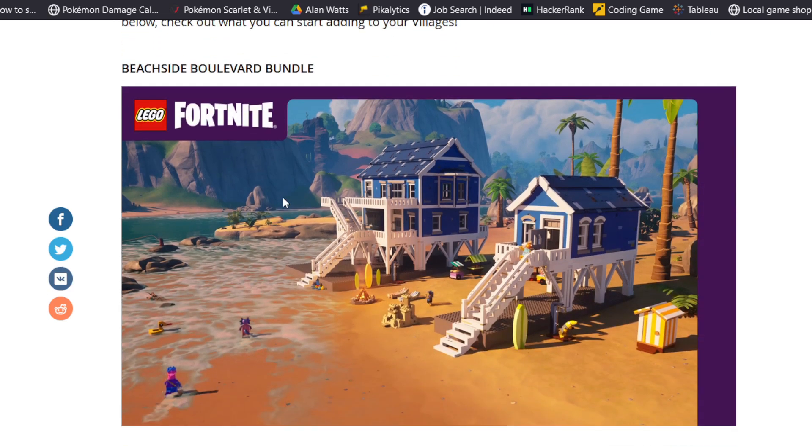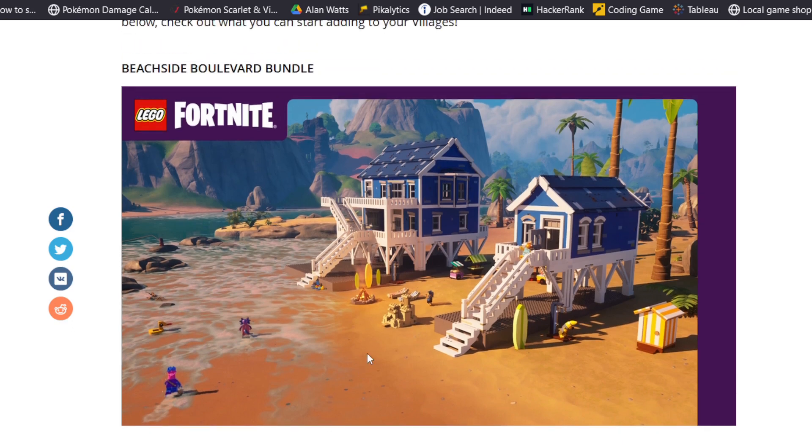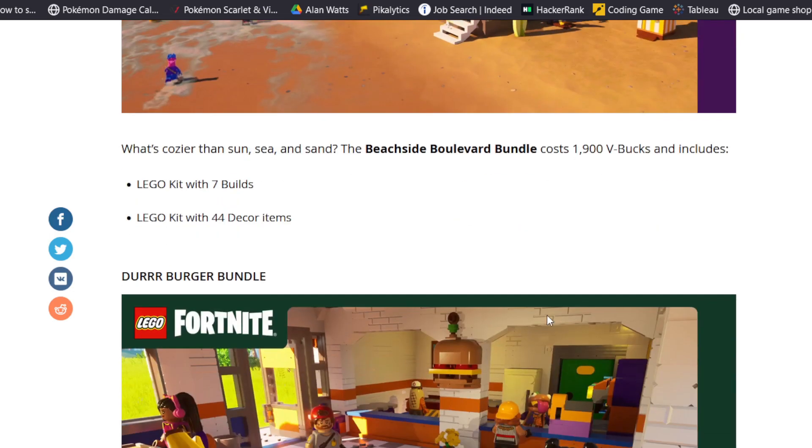The first one is the Beachside Boulevard bundle, which will cost 1900 V-Bucks. You can spend it with V-Bucks, which is a little nice, and it includes seven builds and 44 decor items. I am a little underwhelmed and sad that we have to purchase these. I wish they were unlockable through gameplay or through some other progression within the game itself.